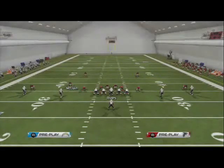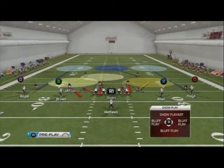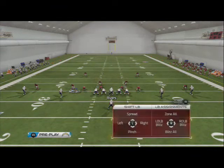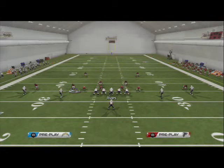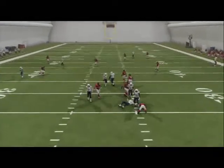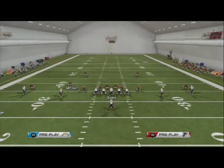The only problem with that is the linebacker backs up a bit. So what I like to do is baseline press, then globally blitz my linebackers, then globally zone them, and then re-blitz the right outside linebacker. It's three moves and it's all global. It's the same coverage, but now they both look off the line, which is a better look in my opinion.